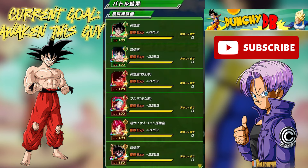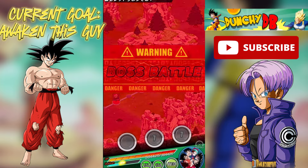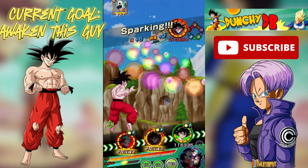In the meantime, we will stay on top of our daily missions and stages while buying out the Baba's shop daily. Those three things will give us a bunch of free goodies and XP while preparing us for future pulls and SA farming.